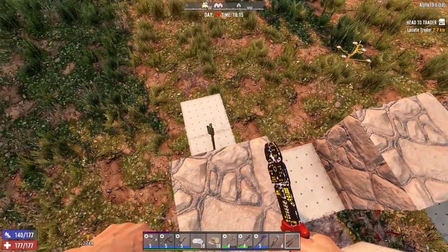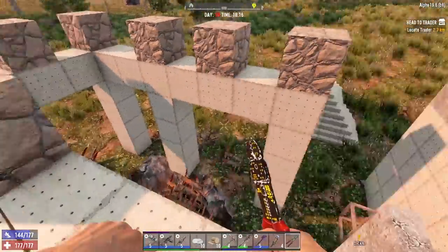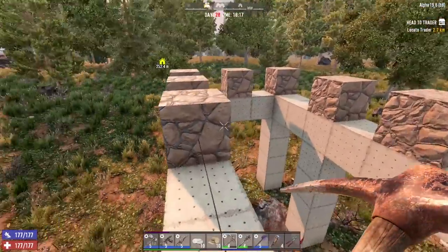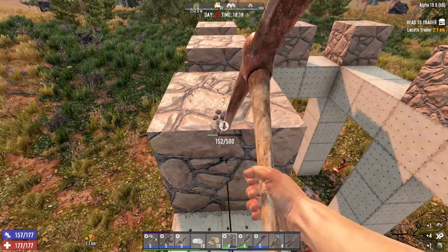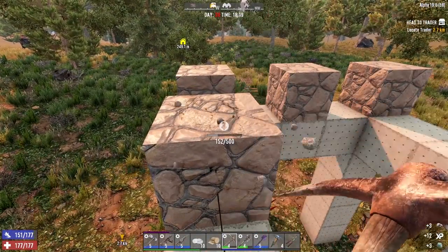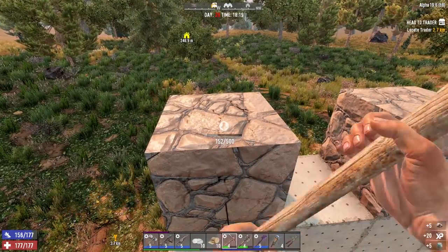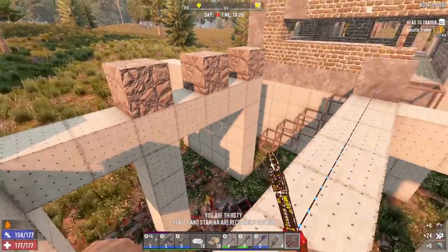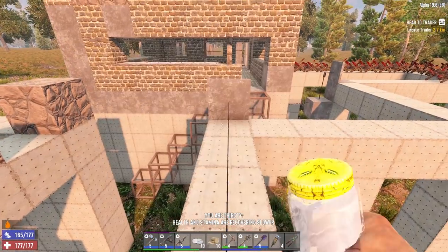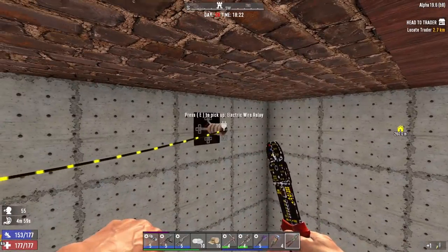It's just so much easier to hit them when they're not jumping around. Let's take these jumpy parts out now. They're good because they don't take any power, but I've got the power and the setup — let's just use it. We just have to figure out how to get power from the inside.